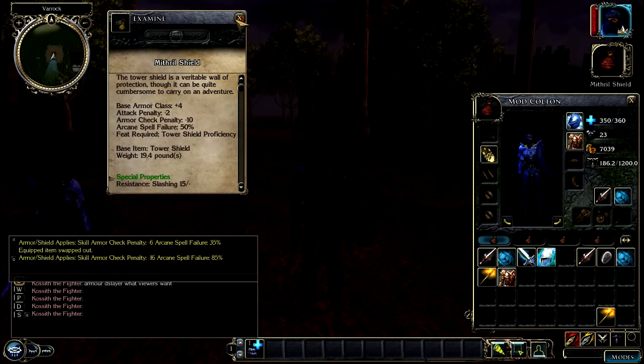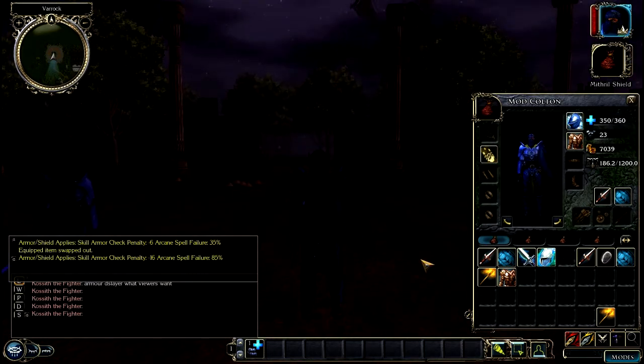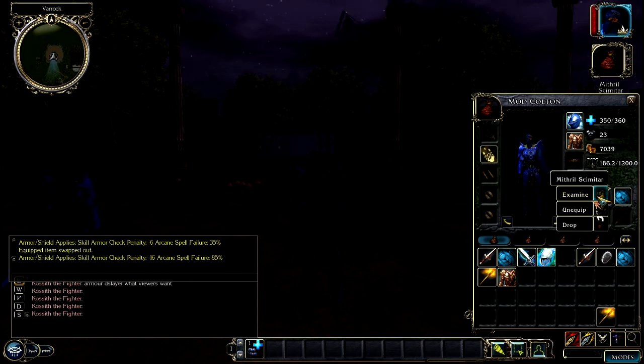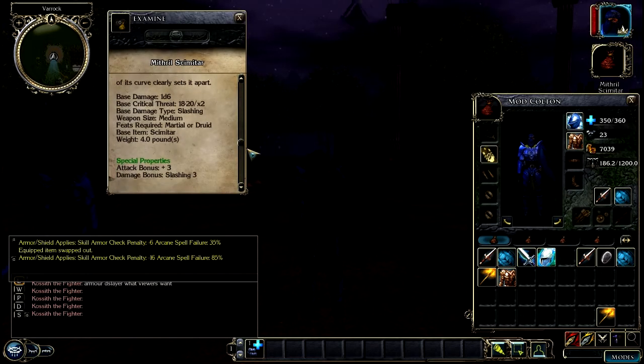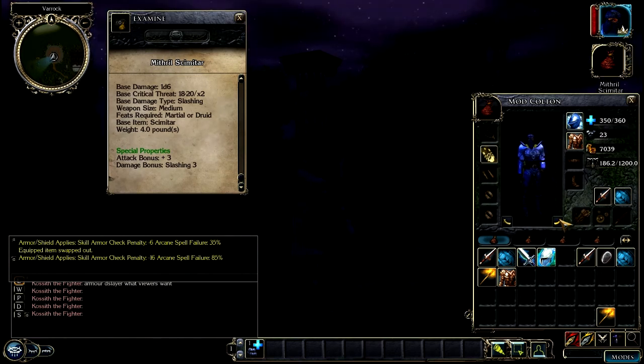So that's the armor. I've also updated the weapons. Carlton, can you right-click your scimitar? I've made an entire list on a website of all the armor and weapons, since each weapon is unique.